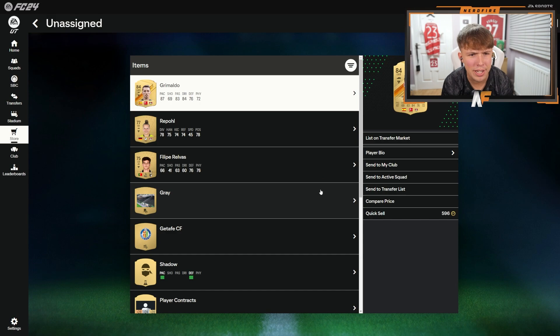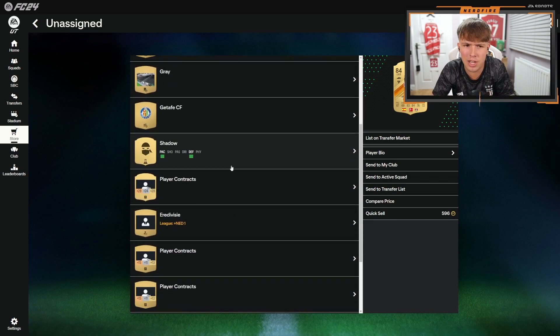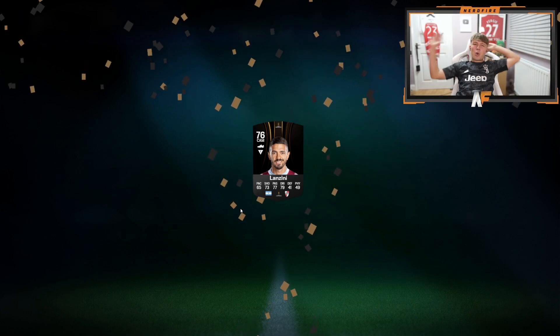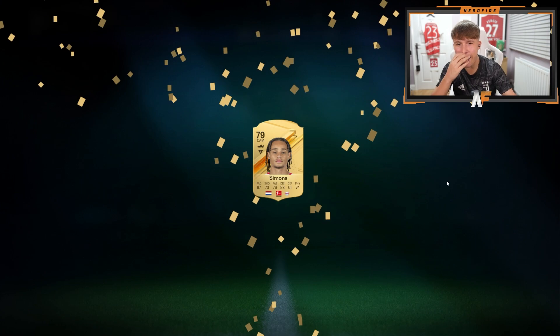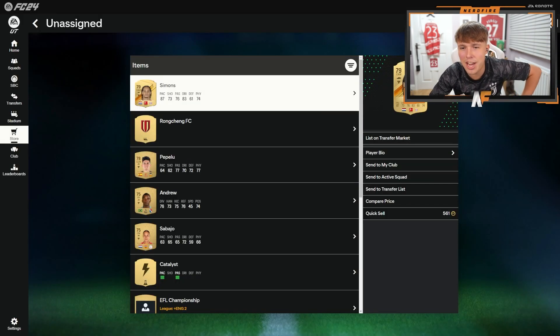Grimaldo — wait, has he had an upgrade? I think he has. I swear he was like 82 last year, and he's now playing in the Bundesliga. That's a really good Bundesliga left back, actually — a good card. Then Xavi Simons — that's a card I'm interested in this year. If he gets one inform, he's probably going to go to like 83 or 84. His cards are not bad at all and he's been playing very well this season. He could be a contender for Bundesliga player of the month.